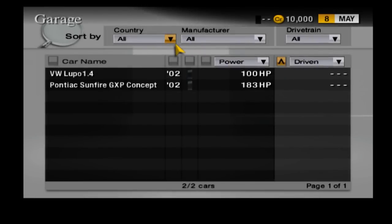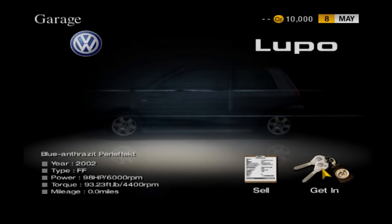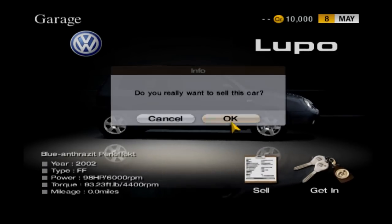After that, go to your garage and sell the Lupo you just won. Don't be afraid to sell it — you can purchase it from the manufacturer later on if you want. Don't sell the Pontiac because you won't get any credits for it, and I don't think you can get it again.